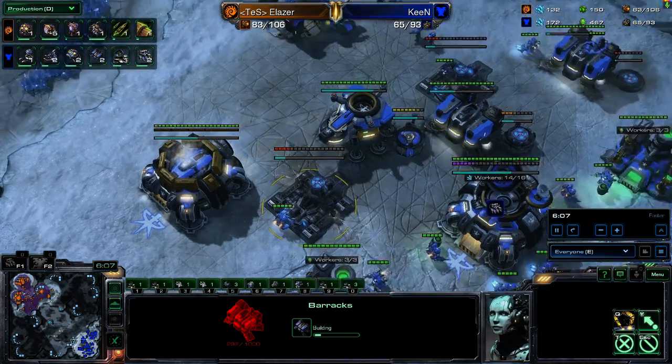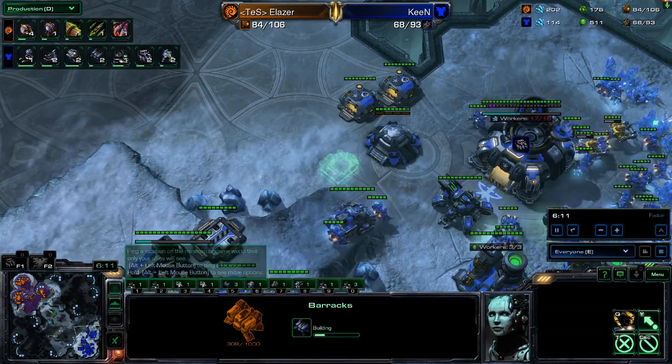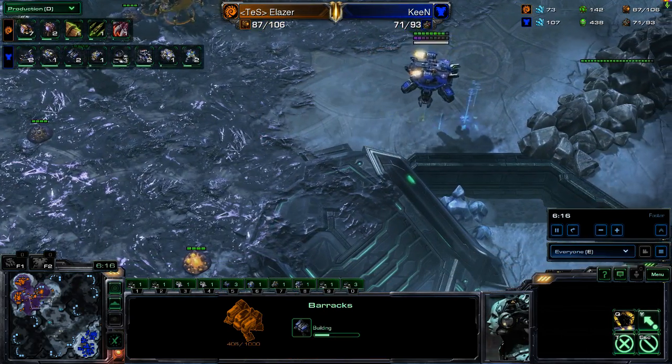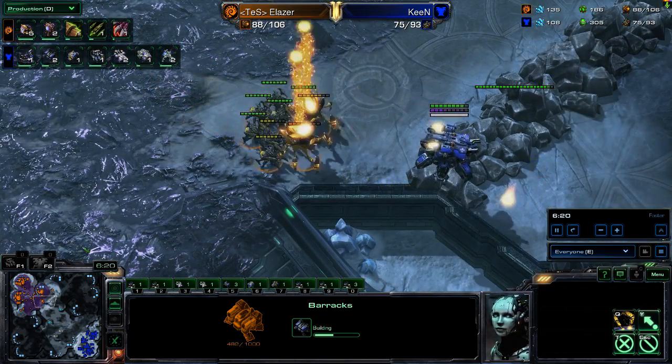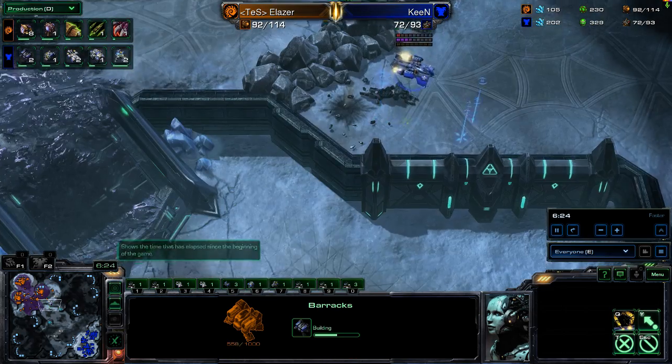Keen has completed his third Command Center. Some more Barracks are on the way. He's got several tanks. He knows he's probably going up against that Roach Ravager composition. And on this map especially, you pretty much need those tanks to hold these bases — otherwise the spread of the Roach Ravager, especially around this third base, can be incredibly strong.